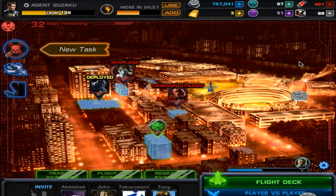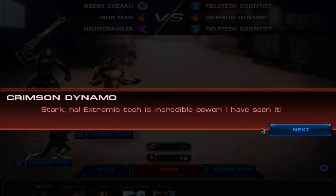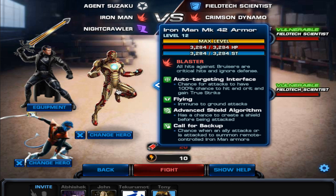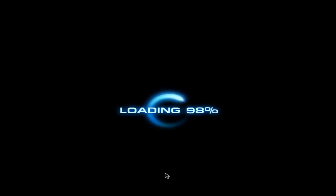Defeat a mini boss. And what do you know, a mini boss is up. So we're going to be challenging Crimson Dynamo with the new armor of Iron Man. Ain't that cool? And we're going to record this fight because I want to see if it triggers any of his new abilities. So let's enjoy this.